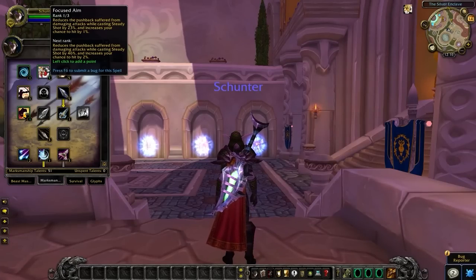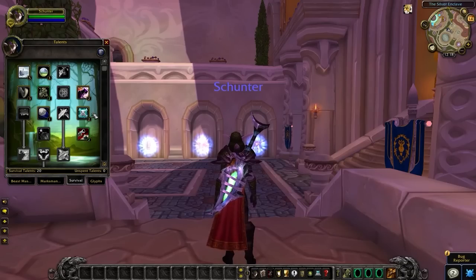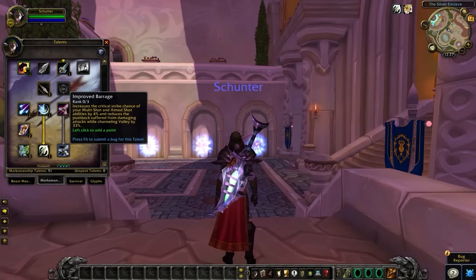Now let's go over some abilities, covering mainly the most noteworthy ones, starting off with Focused Aim. This talent brings you closer to hit cap, which is 5%. If you are above 5% hit, then you can budget points into Improved Concussive Shot instead. If you get close to hitting BiS gear, especially the BiS item level 226 weapon, then we recommend you swap out Survival Tactics for 2 points in Improved Barrage. At that point, Improved Barrage becomes more powerful as your Aimed Shot, which scales with weapon damage, gets a significant damage boost. Beforehand, the additional crit chance on your Aimed Shot is just not worth it in comparison to a reduced Disengage cooldown.